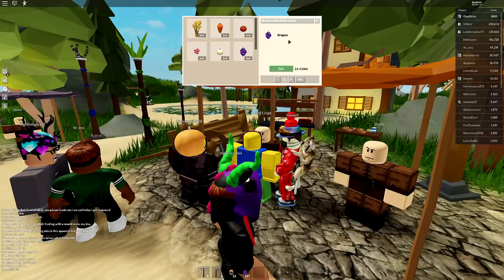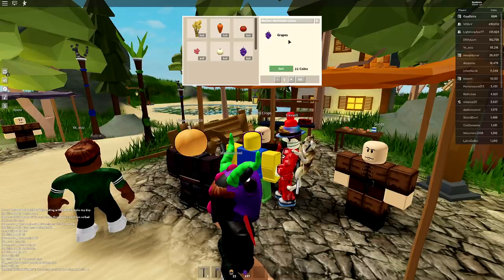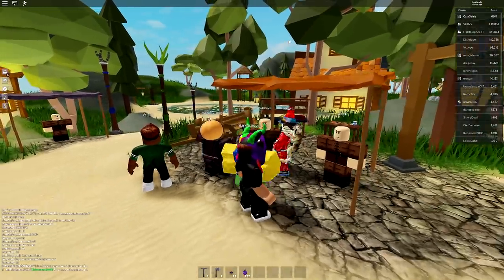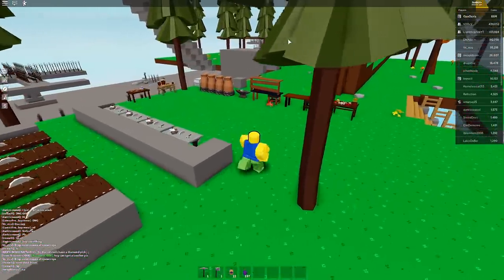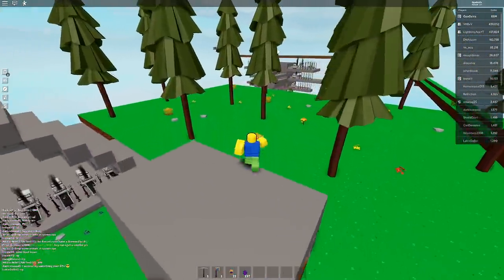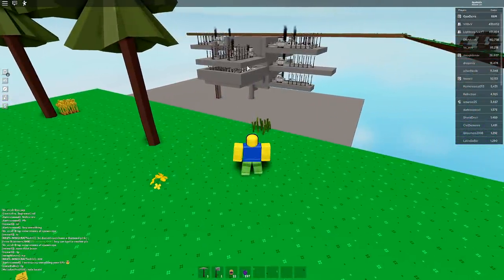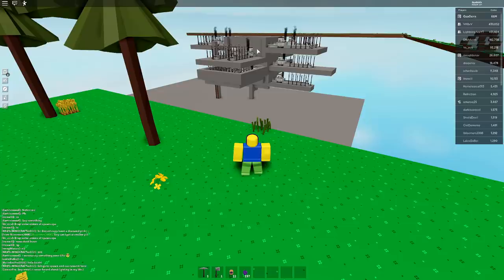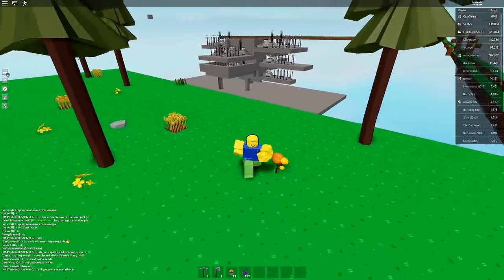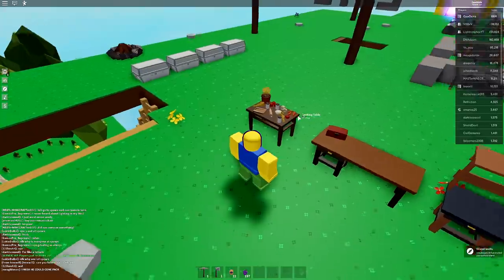I currently have 66 million coins. I had 50 million in my last video, but I sold all the onions from grinding yesterday and today. If I grind for a full two days I can make around 20 million. Also, later in the video I'll show you how the iron farm works — it was glitched last video. After resetting the server it produces around 30 iron every 30 seconds, or roughly 2 iron every 4 seconds.